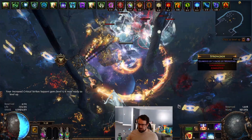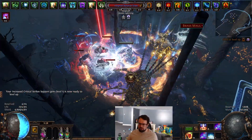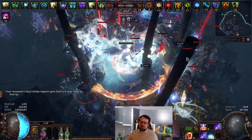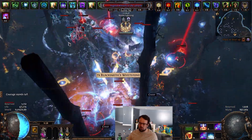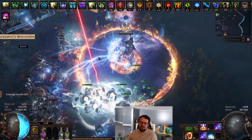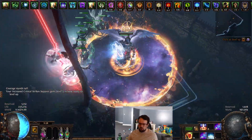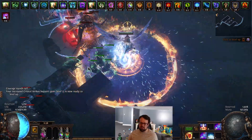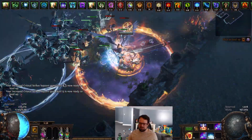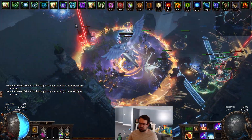You can see the Herald of Ice is definitely improving the clear, and Herald of Thunder is definitely improving the clear, but it's not killing things — it's not shattering screens. It's not like I can just shield charge around and auto-bomb. It's clearly still necessary for me to have a skill to destroy things, to kill things. We can't just get away with only those heralds and being an auto-bomber because we have too much scaling in other places, meaning the heralds just aren't going to be good enough. We've spread ourselves too thin.